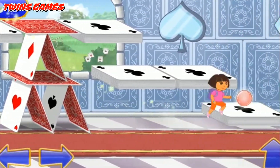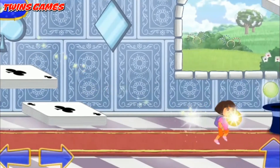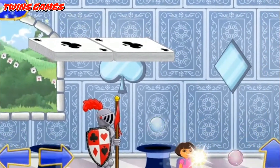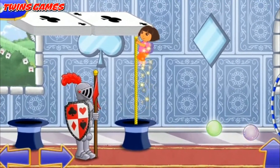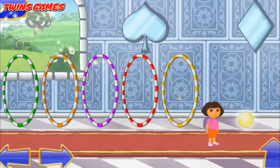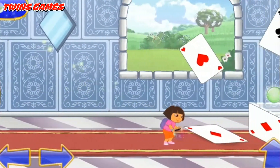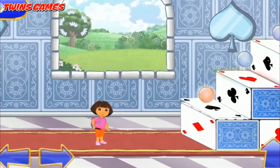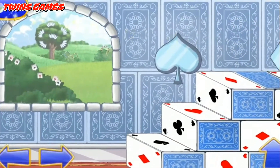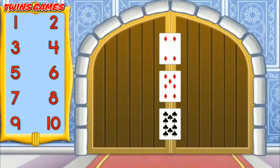Fantastico! Keep collecting the magical orbs! We can't get around this knight — let's jump on the hats or cards so we can go up! Whee! Mira! There's the first piece of the wand!